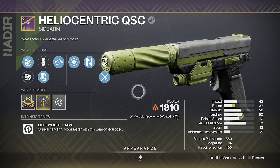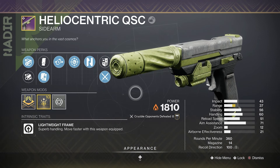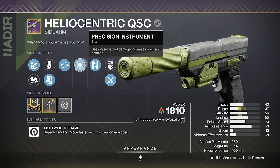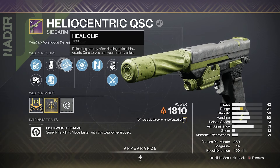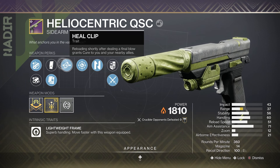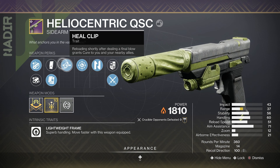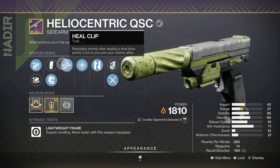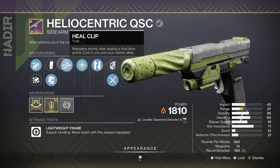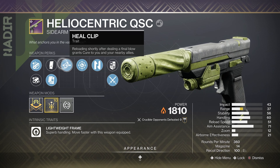It's a lightweight frame sidearm, meaning you have that faster movement speed with the weapon, and it also has some pretty good handling. When it comes to the trait perks, we have Precision Instrument and Heal Clip. Heal Clip got a big buff recently — it is amazing. It's quickly becoming one of my favorite perks, especially on aggressive builds where I need to get back in there. Being able to heal a huge amount of health after each kill is just fantastic. Heal Clip has saved me so many times in Trials and in general.